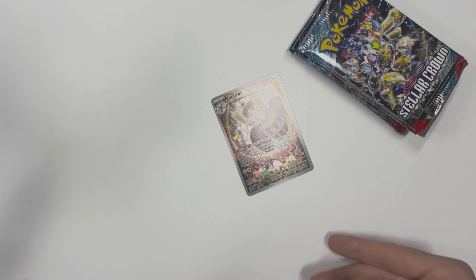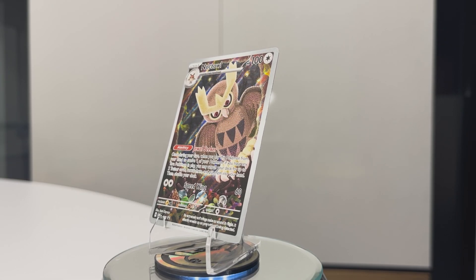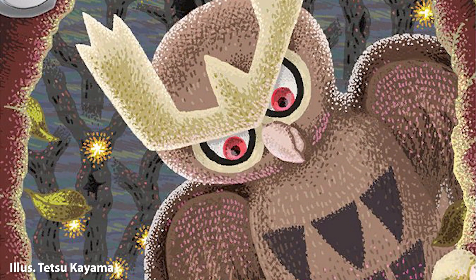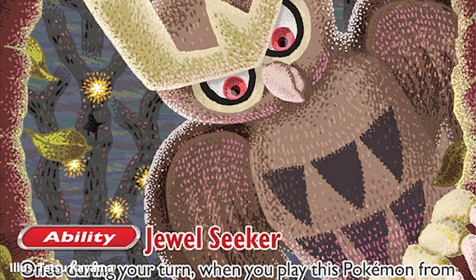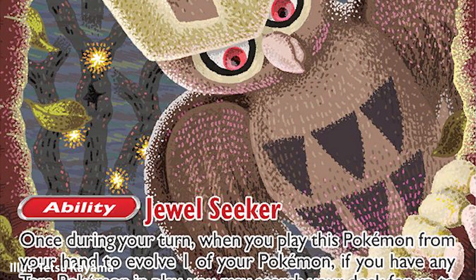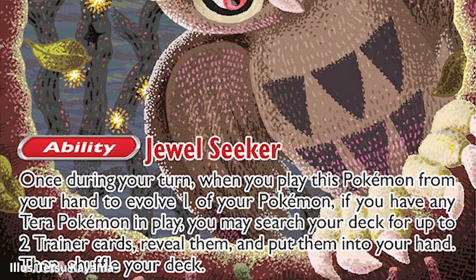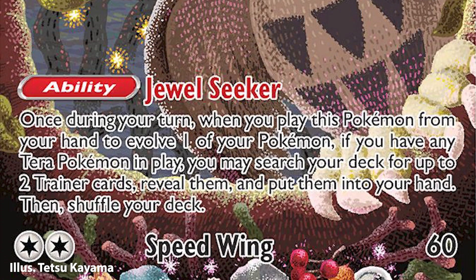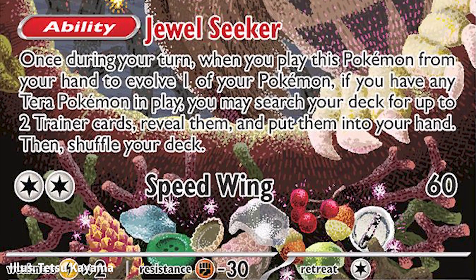Before we get to the packs, let's start things off with this promo print. Noctowl is kind of a strange choice for the promo spot, but I won't complain too much. Drawn by Obsidian Flames alum Tetsu Kayama, Noctowl is a perfect embodiment of his unique style, mixing mostly rounder shapes and dot shading to make a piece that I can almost feel. The addition of Noctowl's collection of shiny objects at the bottom of the card rounds this goofy little piece out and gives some rationale to its inclusion here as the sort of keeper of all these shinies yet to come.